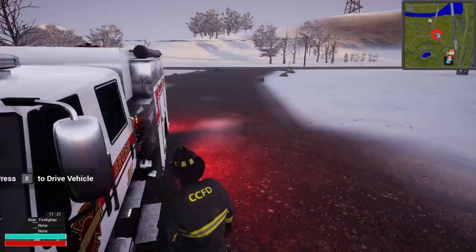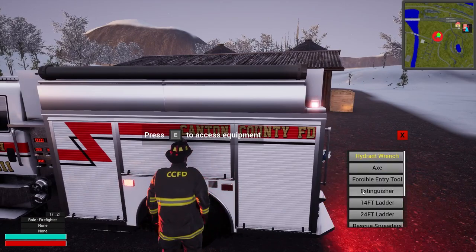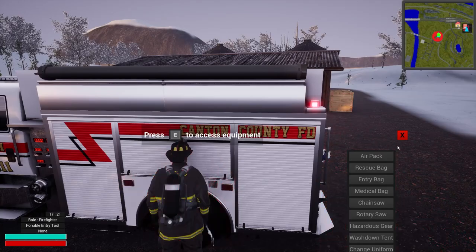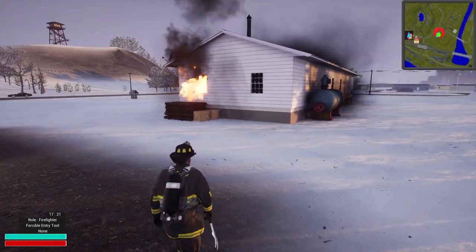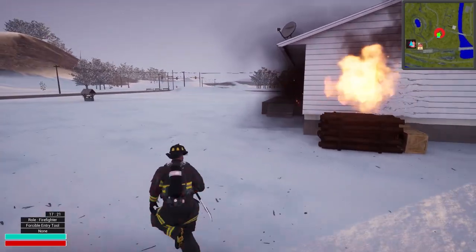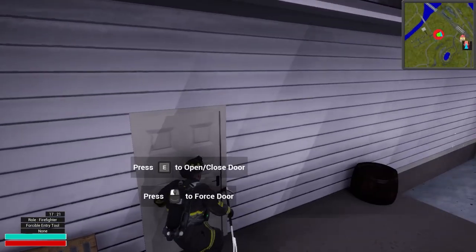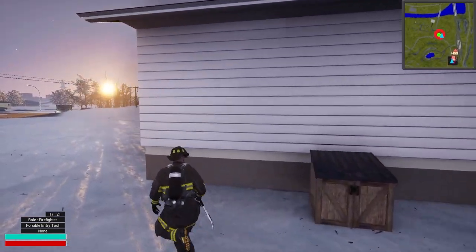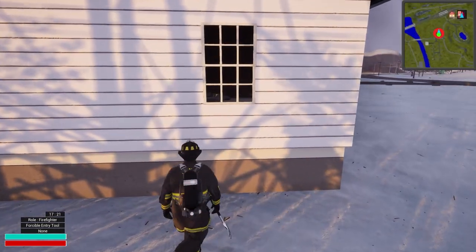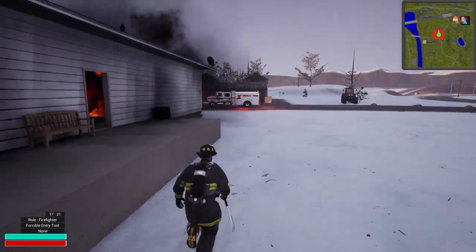We do have a fire going. We've got truck-specific tools, so let's get a forcible entry tool and an air pack, and do a quick 360. We do have some propane back here — yeah, we've got a propane tank. It looks like the fire is limited to this front corner... actually no, the house is well involved. Let's check out the other side — I wonder if we can vault through this window.